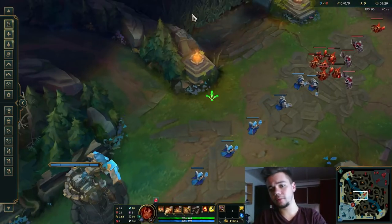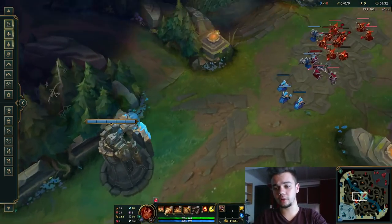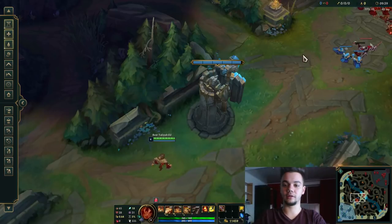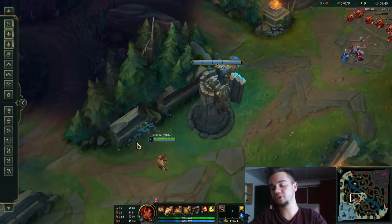I am Drumat, I am Taliyah OTP on Europe West. I am Diamond 4 currently, I've been Master and so on — just for the uninitiated. I'm just Diamond 4 currently, so basically a hardstuck or role West main, but don't mind me.